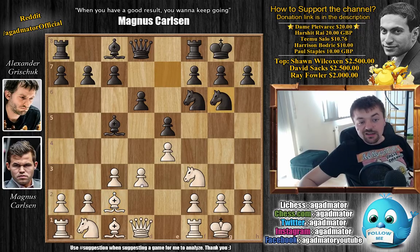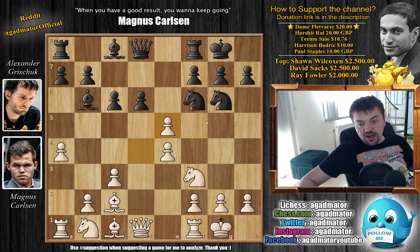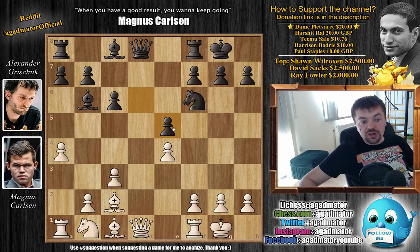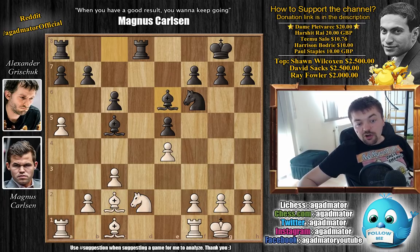Grishuk continues knight to g6 as planned, and now d4. Grishuk is not interested in capturing in the center - he doesn't want to make it easy for Carlsen - so retreating with bishop to b6. Now a4 grabs space on the queenside; a5 will come. Grishuk plays c6, making an escape route for the bishop if Carlsen pushes a5. Pawn captures on e5, knight captures, knight captures, pawn captures, and Carlsen plays queen captures on d8, with rook captures on d8. Then a5, pushing the bishop back, and Grishuk opts for bishop to c5 with knight to d2 by Carlsen continuing development.